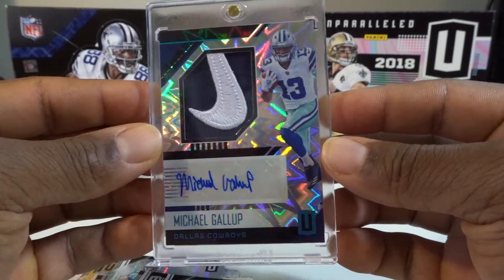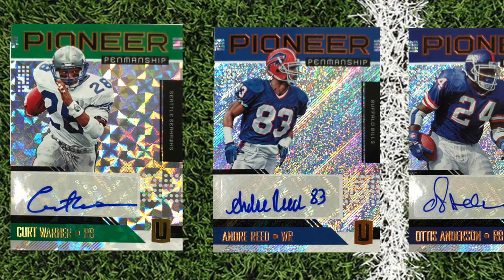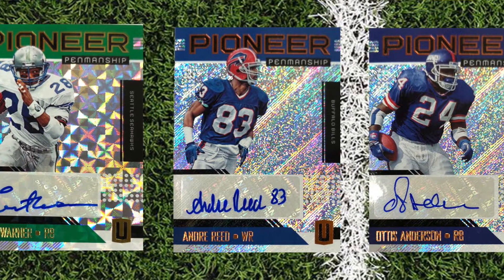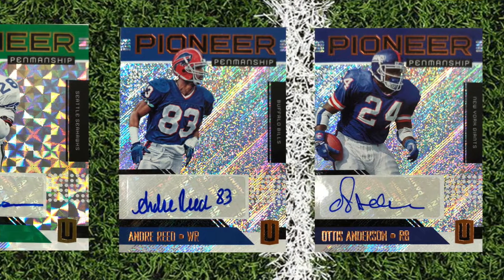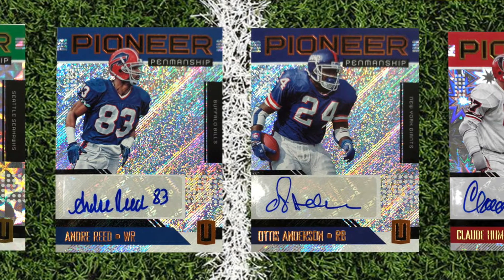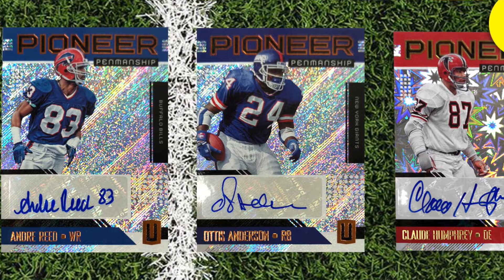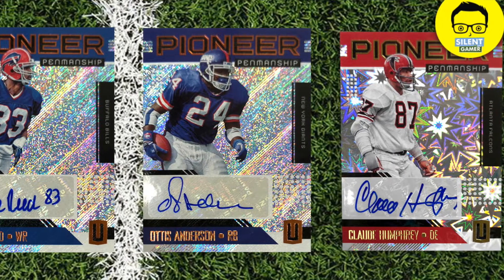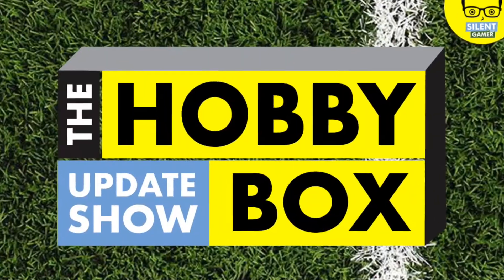Have you heard of Pioneer Penmanship? It's a new autograph set featured in 2018 Unparalleled, celebrating great legends who played from 1950 to 1990. If you're into retro cards and Madden legends, you can pull autographs from players like Michael Vick. Most of these cards are numbered 1 to 99 with four parallels, including Fireworks and Burst versions. Let us know in the comments if you pull any of those, and we'll feature them on our Twitter, Facebook, and YouTube channel.